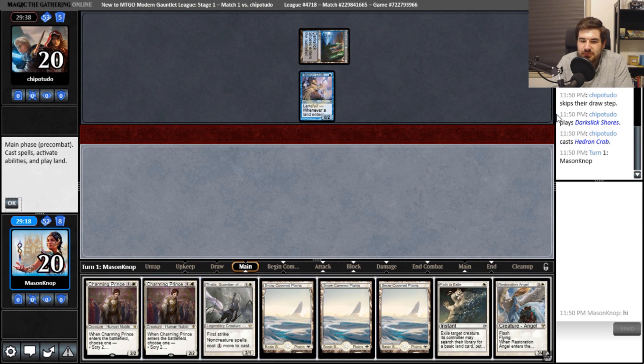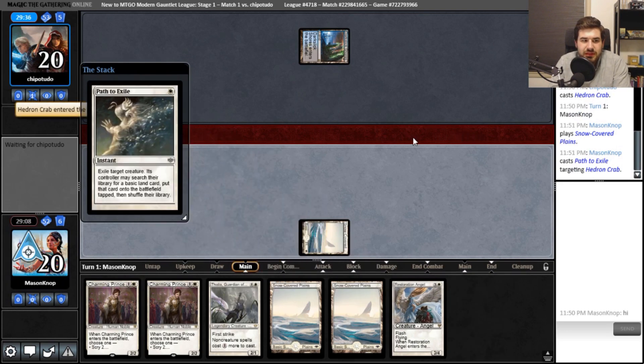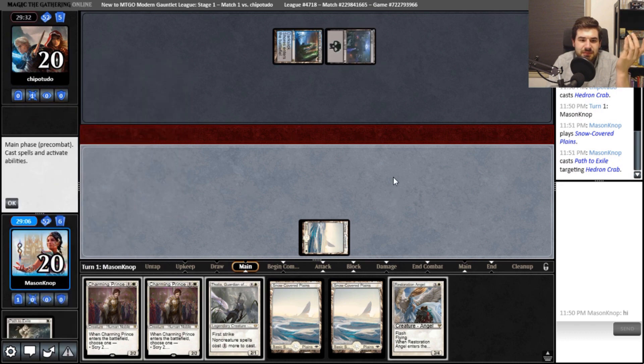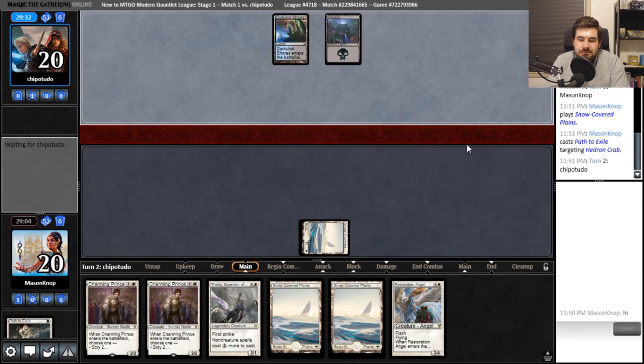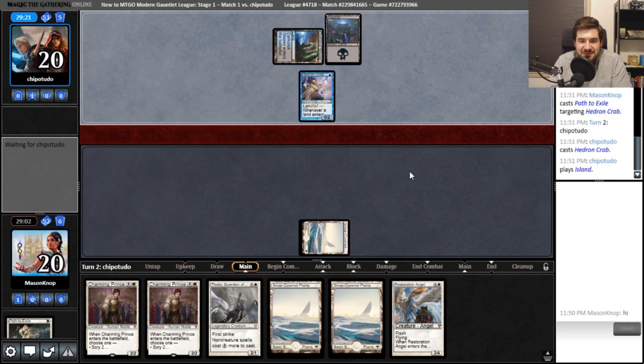Maybe I want to scry first. Let me look up their deck list on my second screen. I'll immediately shoot that Hedron Crab — they don't have counterspells, but I don't want them to untap and play a fetch land and immediately get the chance to mill us. They do get priority. Is that a second Hedron Crab right there? Okay.